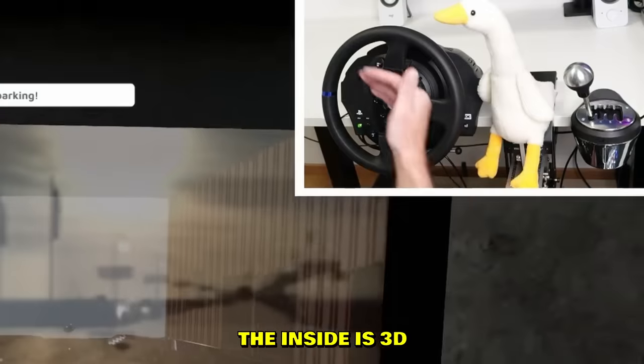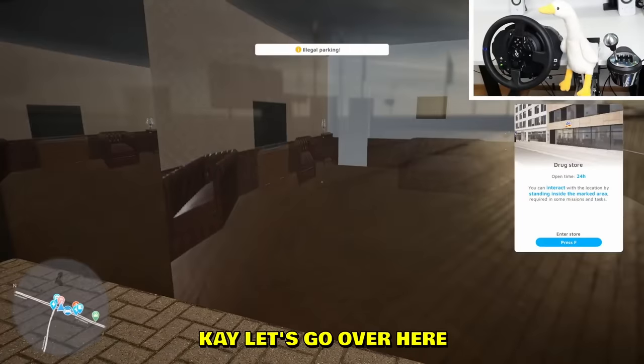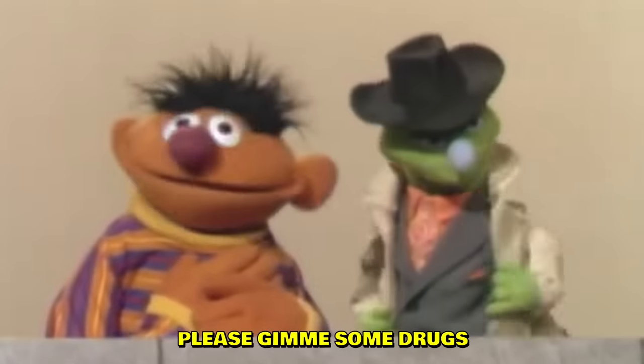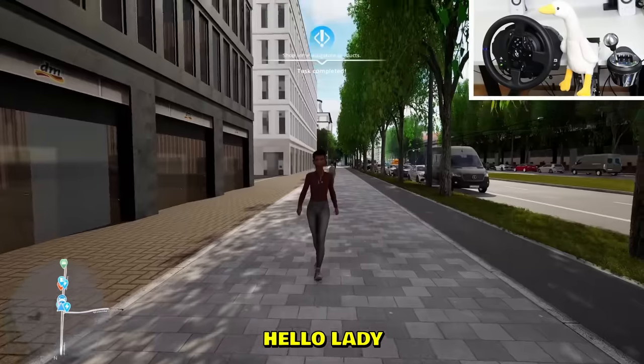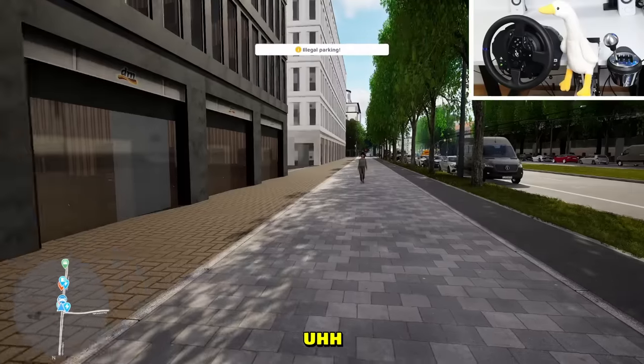Anyway, a drugstore — yes! Toothpaste, I need toothpaste. Look at the houses — the inside is 3D but it's like three PNGs. We need drugs — yes, give me some drugs. Task completed! Hello lady, can I get your digits? I'm invisible.